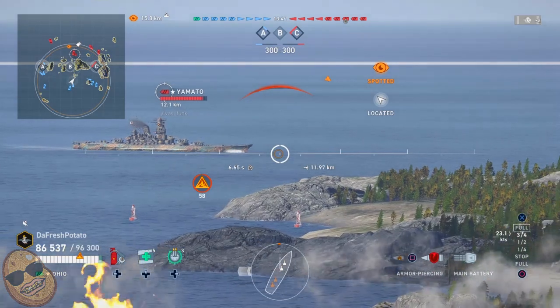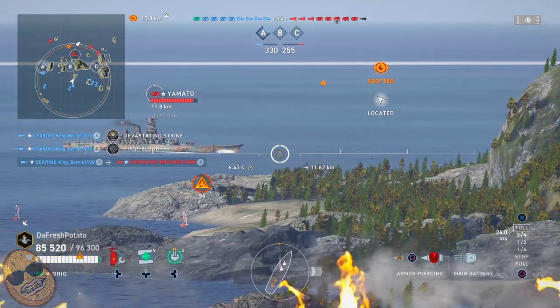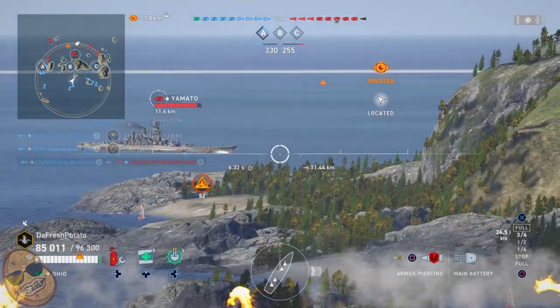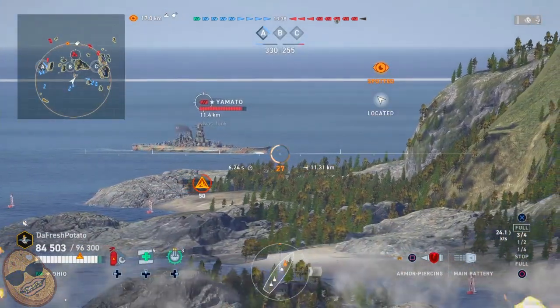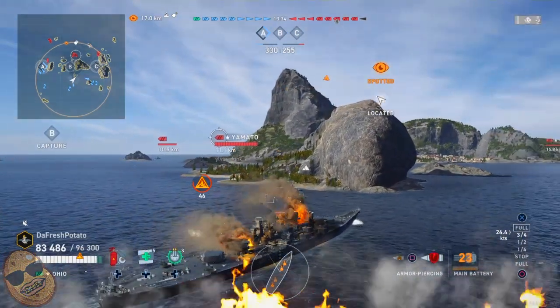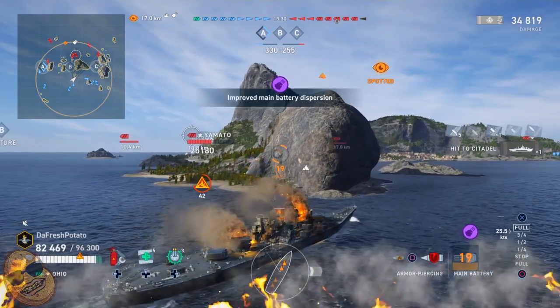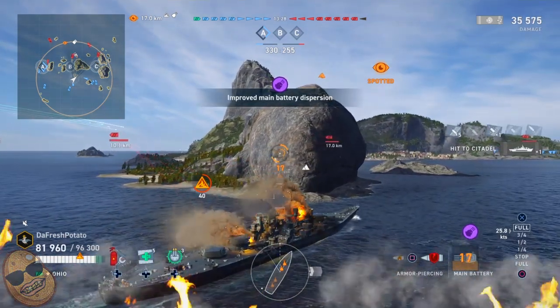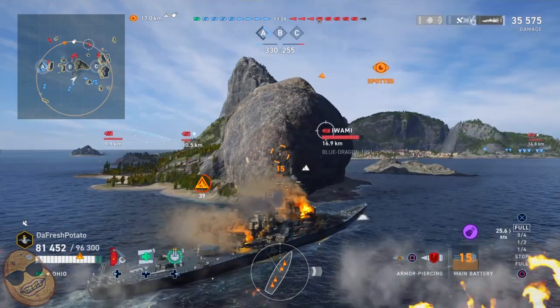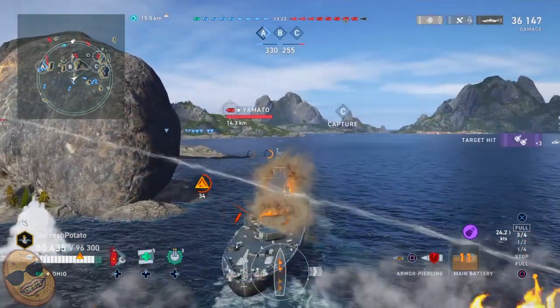When you can push in close enough to the enemy, you will notice your shots are more accurate — because you're closer to the enemy. So here we're going to line up the Yamato over the island, or somewhat over the island. And yes, we hit him right in that cheek, hitting him in the citadel. We are at 35,000 damage.